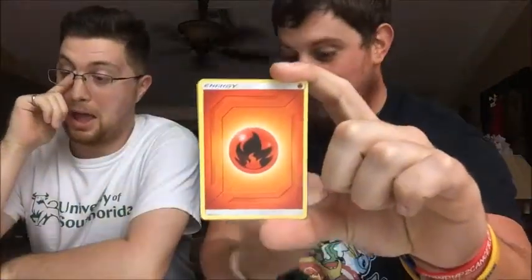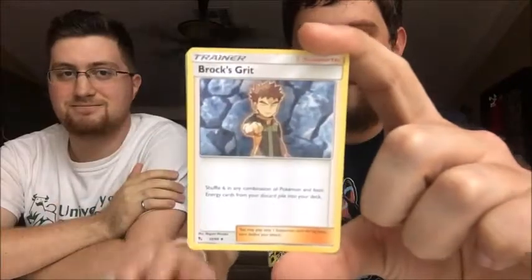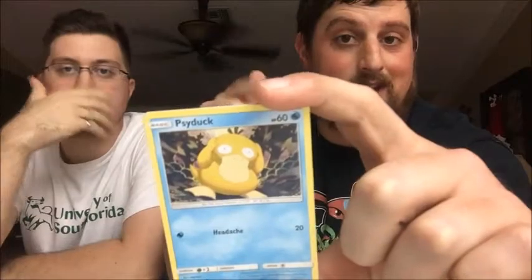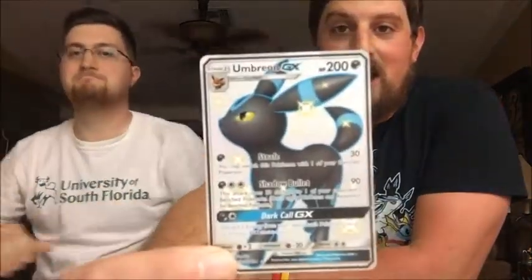We got the Charizard pack art - let's see if it brings anything. Two three four - I swear I hope I pull one so we can just settle this. Grappler, Giovanni's Exile, Brock's Grit, Charmander... Magikarp star, you love him more than me. A full art shiny Umbreon - I love this one, the blue is great. And a non-holographic Mew, but the shiny Umbreon is the star of the show.